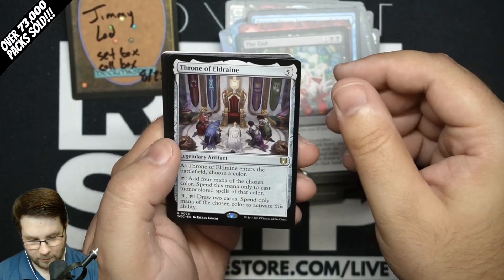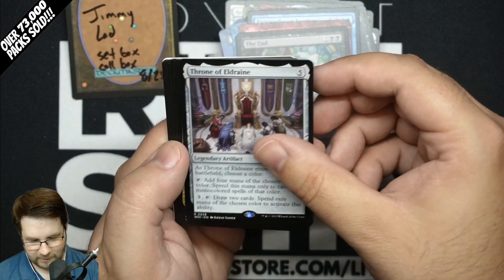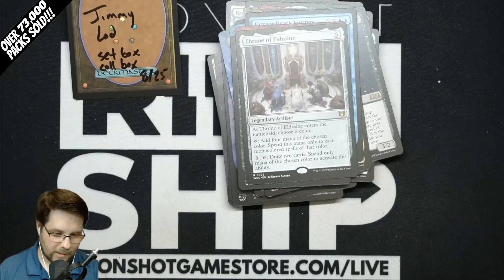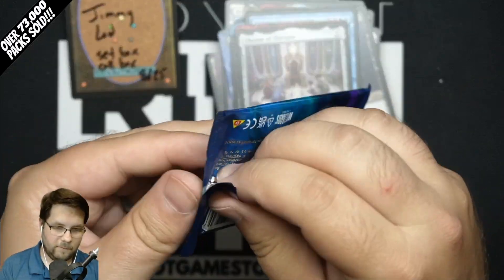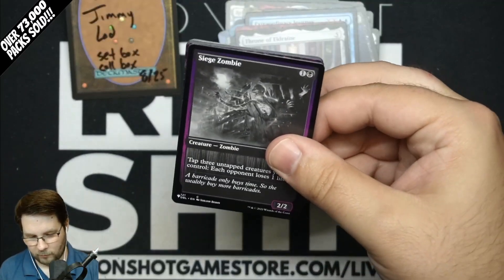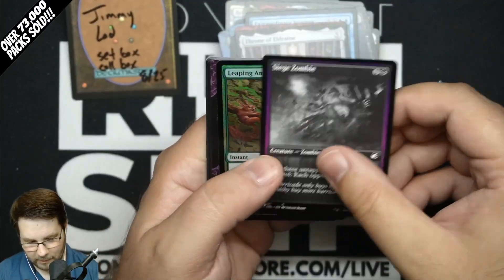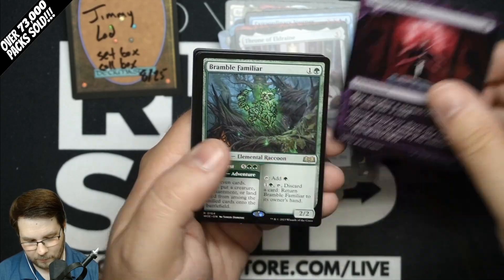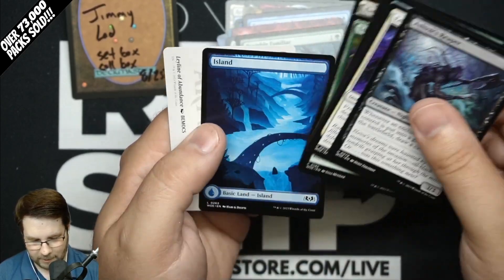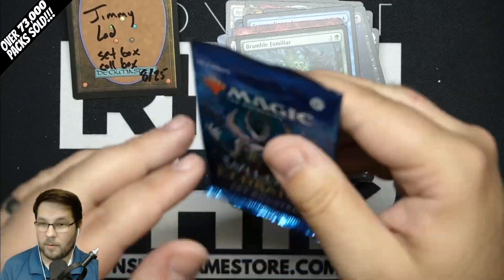Mana Flare Rare, The End Rare, Throne of Eldraine — that's a cool card, interesting to see how that'll work out. With the bonus sheet, you can still get multiple rares pretty easily. Siege Zombies from the list, Vampiric Rites, Bramble Familiar Rare, Ashiok's Reaper. Glass Casket — glad that's back, it's a fun card for white decks.